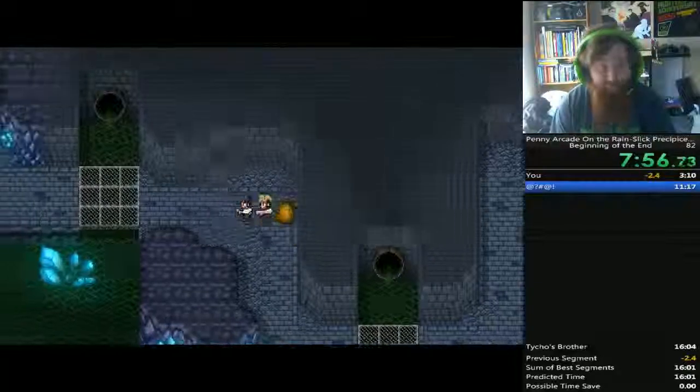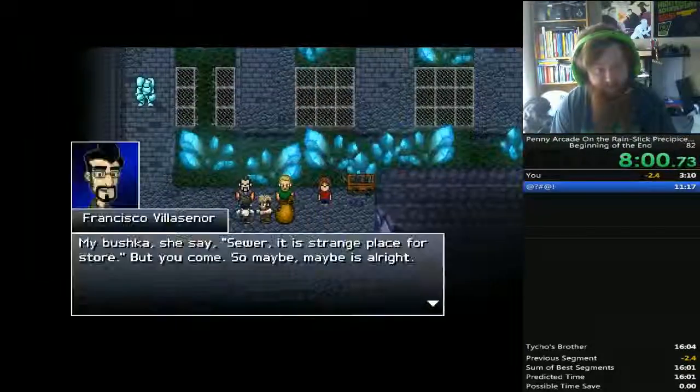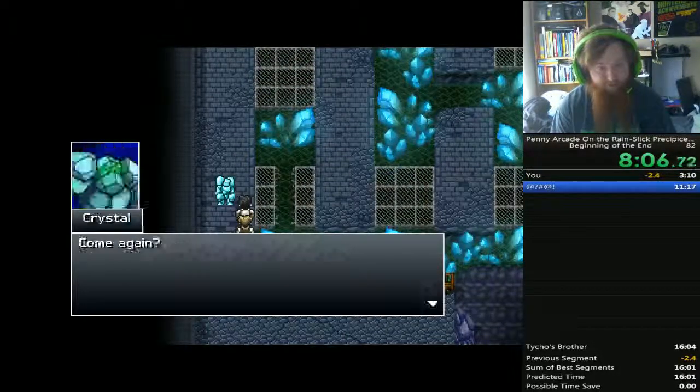So everybody gets bleed, which means they all take damage every turn, which is significant. I accidentally hit A instead of B — rip.